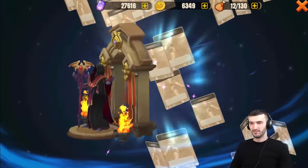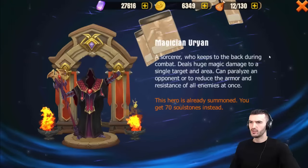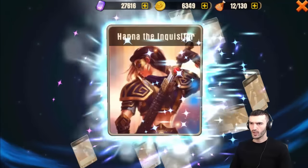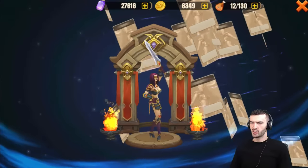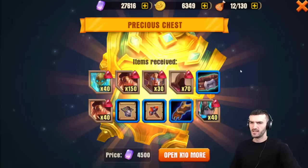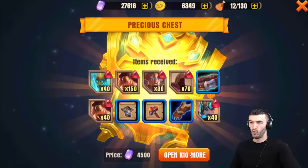Alright guys, I'm gonna do another one — spending a lot of gems on this. We got a Magician and something else. Hannah the Executioner? No, never mind, that's the Inquisitor. This wasn't a great pull, so you know what, I'm gonna do one more.